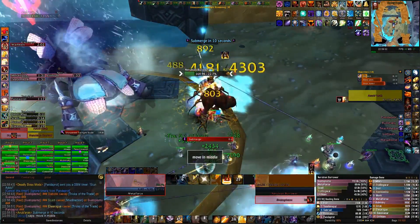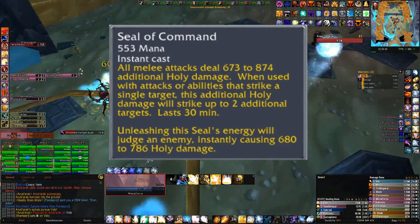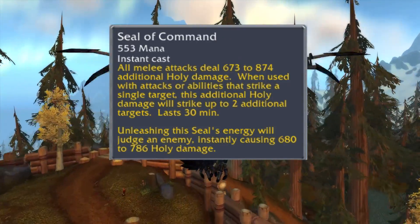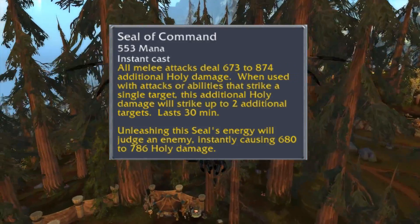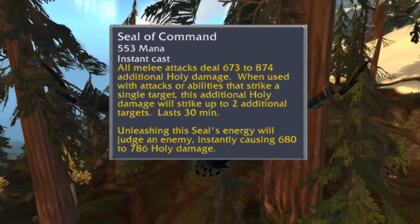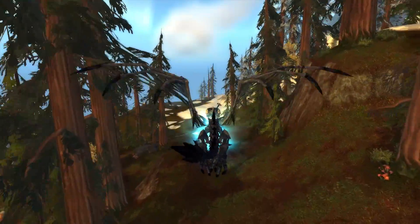Your next big cleave ability, Seal of Command, has been totally reworked in Wrath. Like usual it's not based on weapon damage anymore — when you deal damage it will do extra holy damage. However, if you use Judgment and Crusader Strike, that holy damage will also be duplicated to two additional targets. It doesn't duplicate the Judgment or Crusader Strike damage, it just duplicates the seal damage.